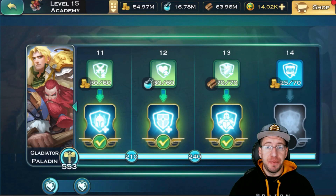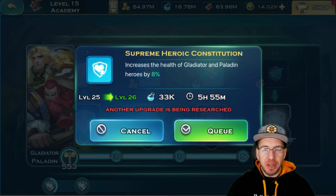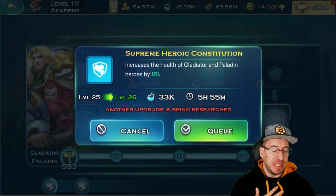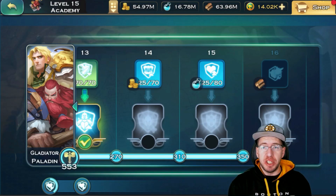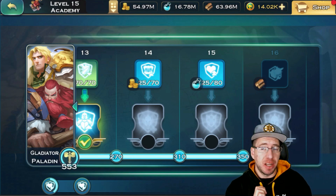Moving on to the Tier 15s and 16s. Just like with the Tier 14s, even if you're not going to max them out, they're worth getting 20, 25, 30, 35, 40 points in just because of the bonus. For example, our Tier 15 is level 25 and it increases the health of Gladiator and Paladin heroes by 8%. That's a couple days worth of research for 8% more health for all our Gladiators and Paladins — that is worth it. You'll unlock Tier 15 before Tier 16, so unless you're doing crazy rush-type stuff, you're actually going to max out one Tier 15 before you even begin starting on the Tier 16s.